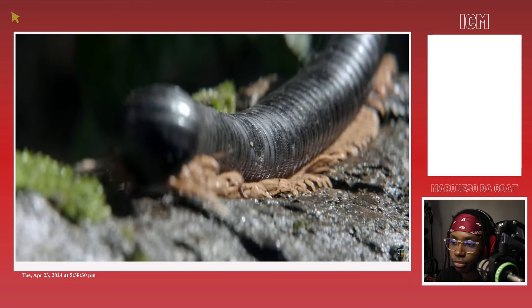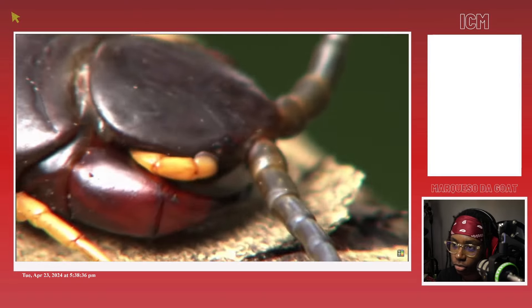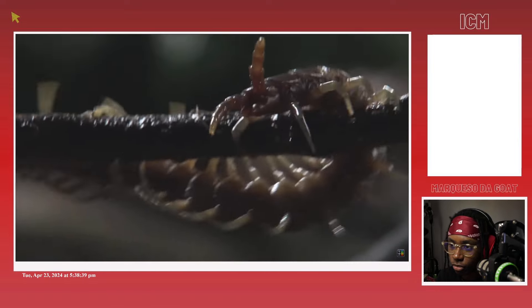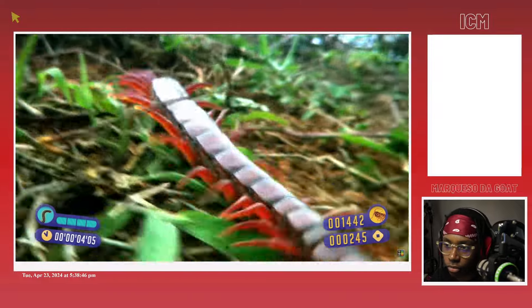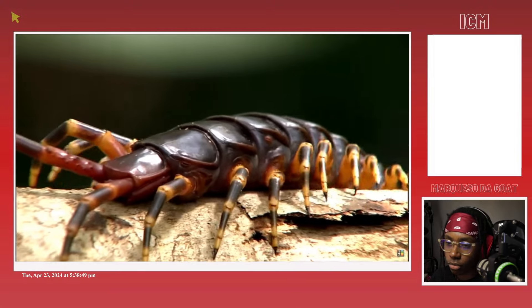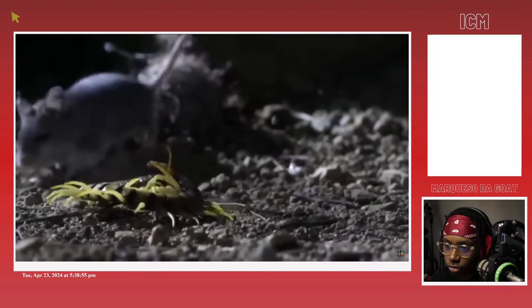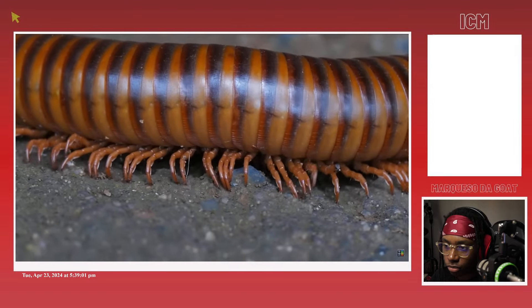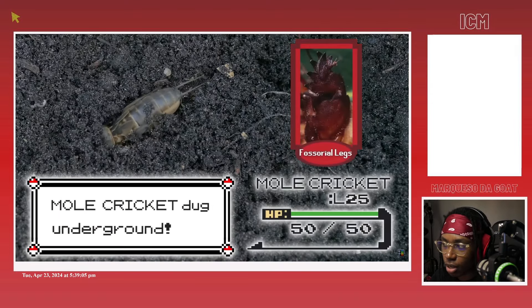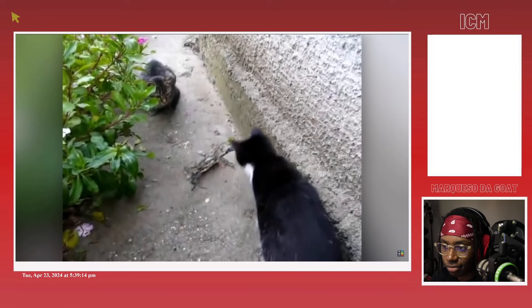One major area where both centipedes and millipedes could improve is making better use of their abundance of legs. Centipedes have only two modified pairs of limbs — their front legs modified into fangs, and their back legs modified into antennae — that still leaves several dozen other legs they could probably afford to convert into more useful appendages. Having similar jaw-like legs on their back end would synergize well with their auto-mimicry ability, and make it so there's no end you can attack safely. I genuinely think that myriapods are barely managing to do with dozens of legs what most arthropods do with only a few.